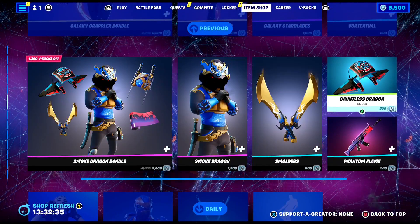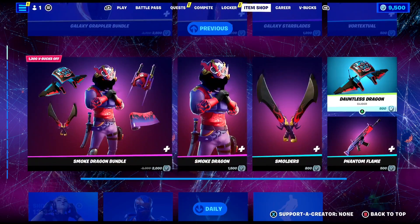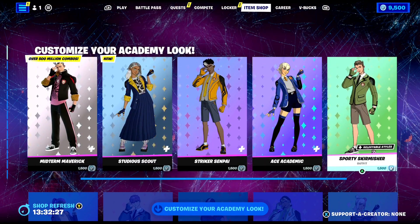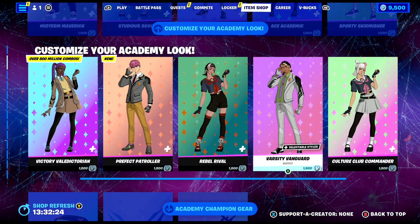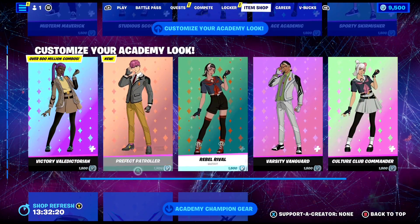But just before I tell you guys how to get every single emote for completely free right now, let's take a look at today's shop. And oh my goodness, today's shop is absolutely insane, because we've got the brand new super customizable anime skins available in the Fortnite item shop today.